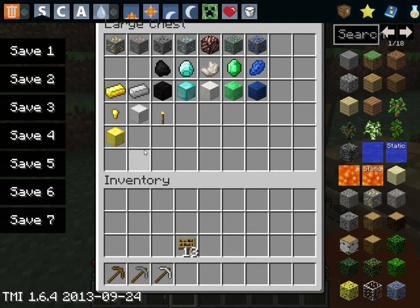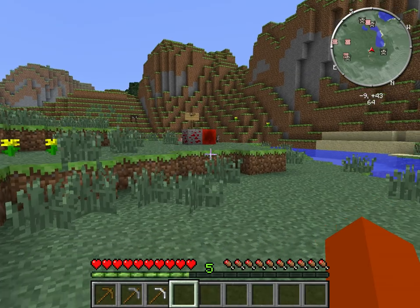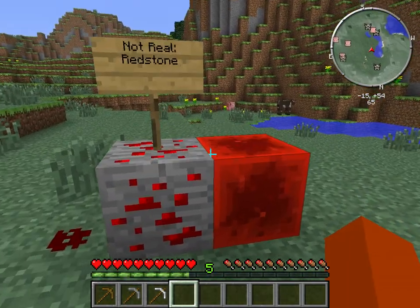With all of these ores, you can make them into blocks by putting one material in each slot into a crafting table. With gold, you can make golden nuggets. And with coal, you can make torches to light up spaces that are dark. The last thing there is would be the ore that isn't in real life — it's called redstone. It's like your electricity, to sum it up.